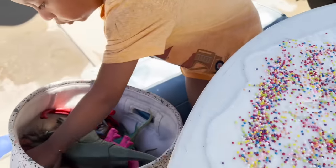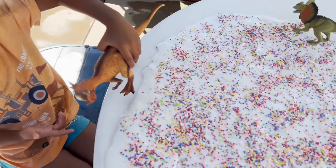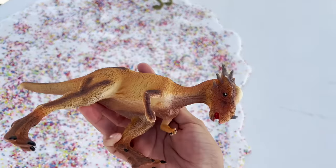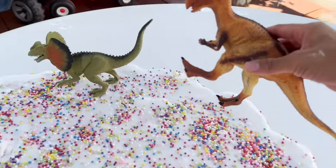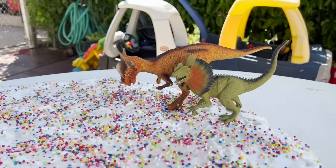Now it's time for more dinosaurs. Now we have a Pachycephalosaurus dinosaur. Really cool. This is a dinosaur that has a helmet on its head. And we are going to put it right here behind our Dilophosaurus. Okay, we have two dinosaurs so far.